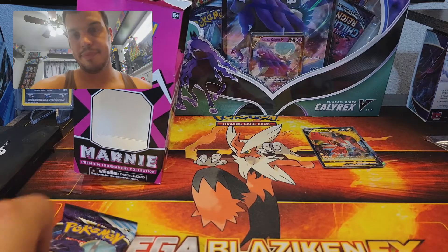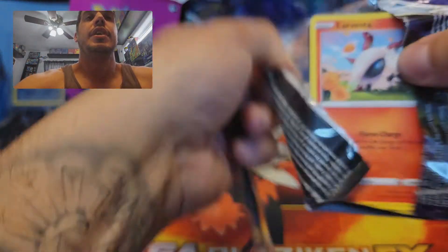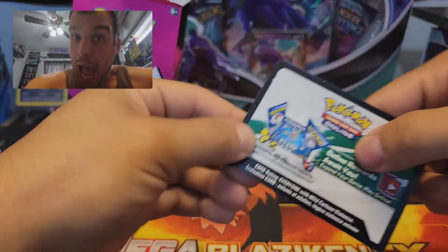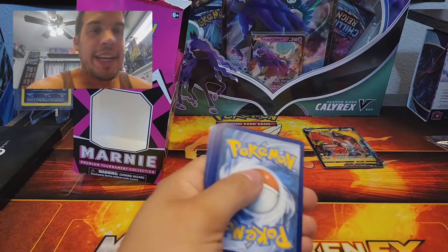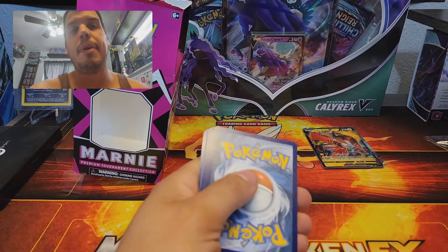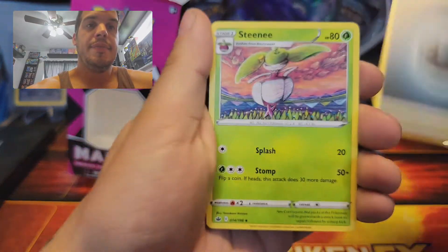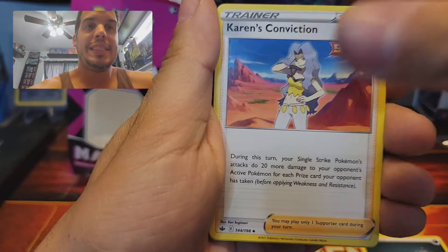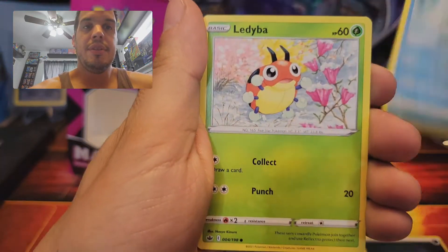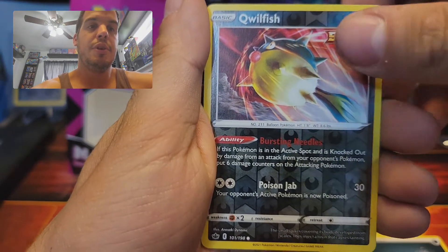Lucky pack time — if you believe, you shall receive! I got a cut on my head — not me, it was my puppy. We were playing and he got too rough, his fury swipes are getting insane! Darkness energy, Steenee — last pack — Karen's Conviction, Weeding Gloves, Larvesta, Sobble, Ladyba, Squawkabilly, Crabrawler, Qwilfish.